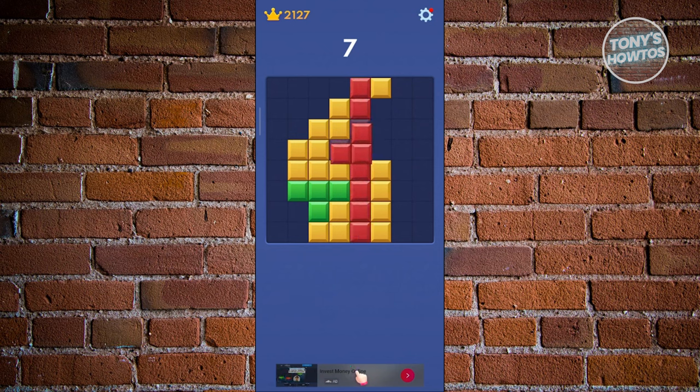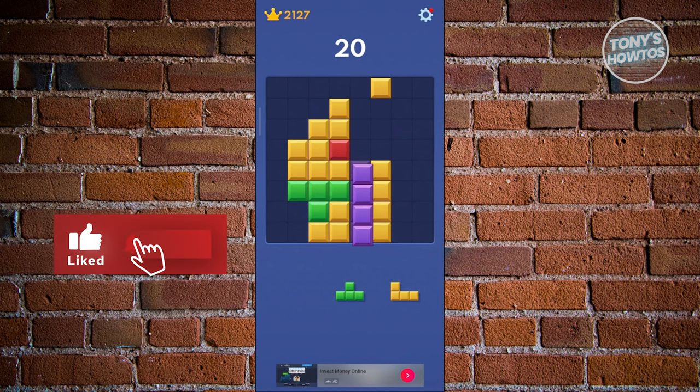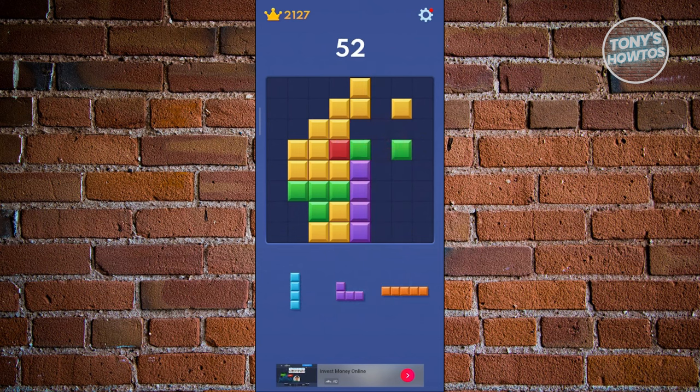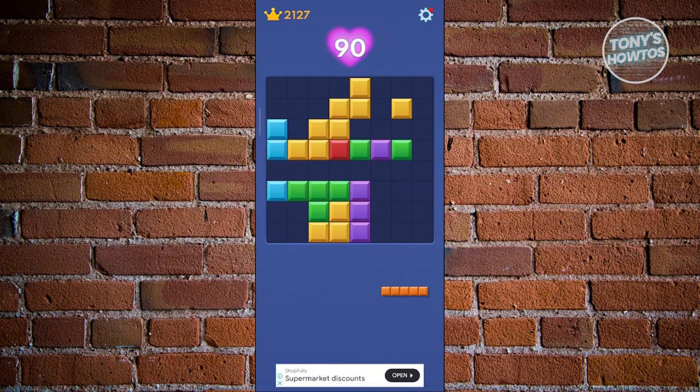You have this next shape here — let's go ahead and add this in to complete one line segment. What I want to do is fill out the already existing gaps, because this allows us to minimize the space we occupy while still having some form of strategy. I'll put this one here because it will clear out that section. I want to use this shape here and add it in so that I'll have more space to clear out.